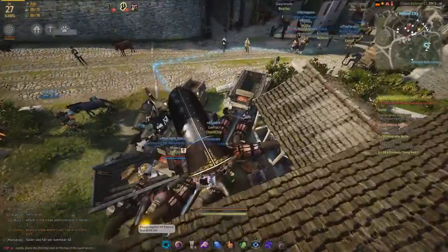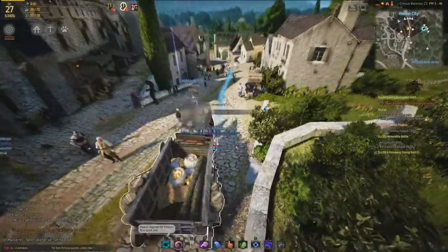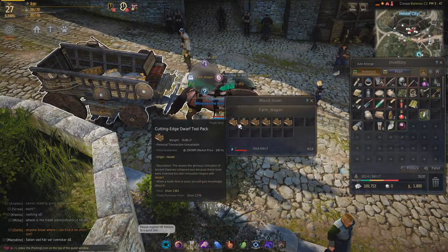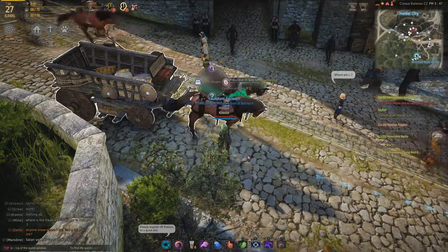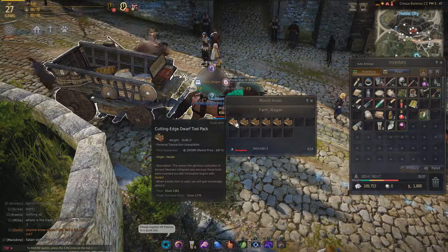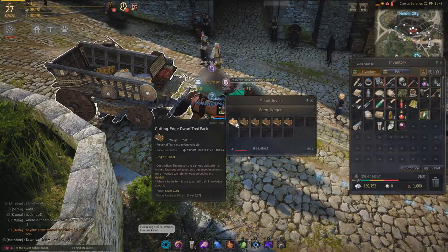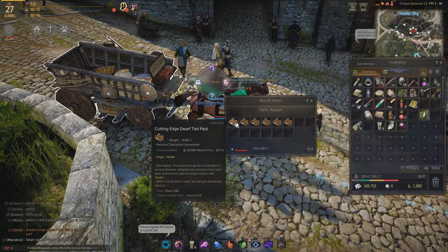We're on our carriage and you can see it's sort of filled up in the back, simulating that it's got stuff in it. Press F1 to check what's in the inventory — we've got cutting-edge dwarf tool packs. If you hover over them it'll show useful information. 'Price guarantee for the next 24 hours' means it'll be at 100% market price for 24 hours. After those 24 hours the price will start to diminish and you might be selling at a loss, so make sure you sell them quite quickly.